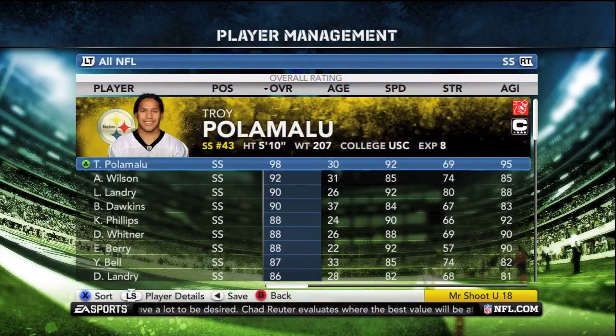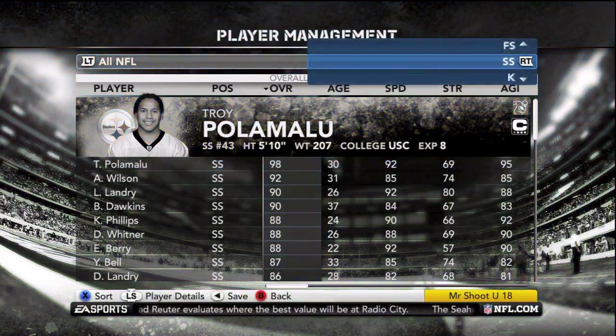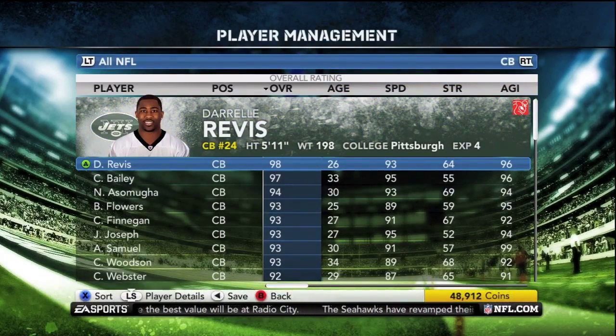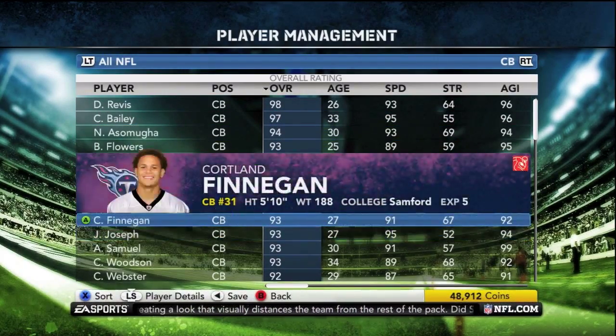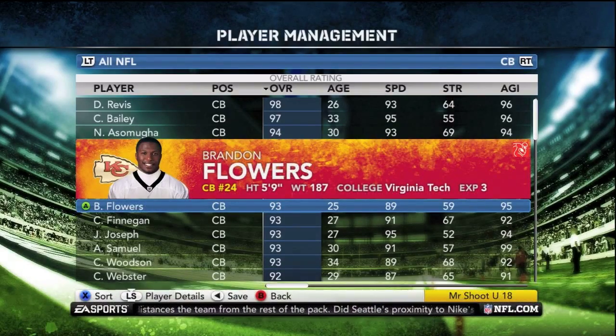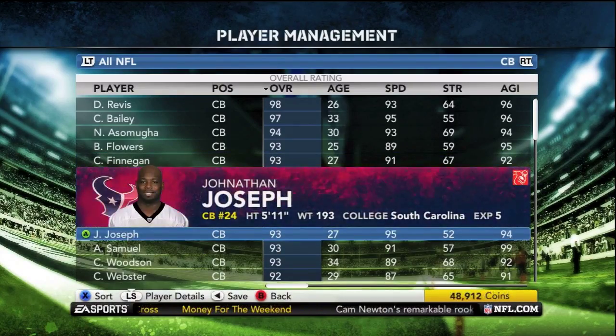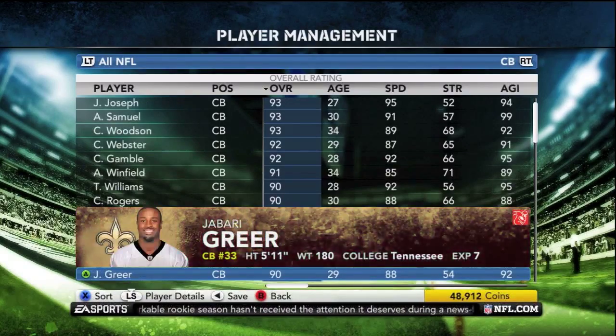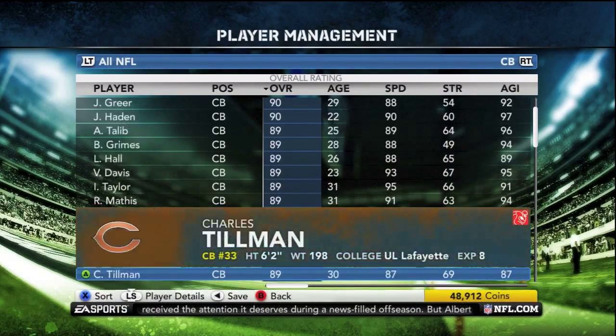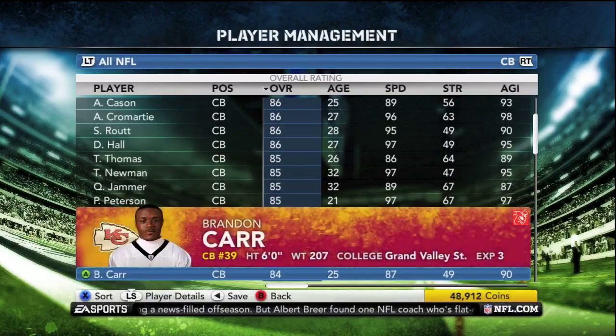The most important attribute for any one of these guys is going to be height. Height is going to help you stop jump-ball catches, stop fades, and stop back-shoulder throws, which is by far one of the most effective ways to move the ball in the game. So Brendan Flowers — while he's a great corner — I would keep him in the slot, because on the outside he's going to go up against guys like Ramses and Barden and he's going to be helpless, even though he's a good corner. You've got to pay attention to height first and foremost.